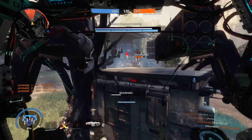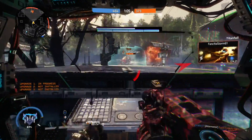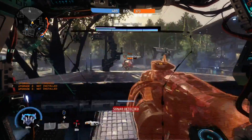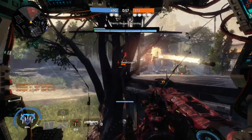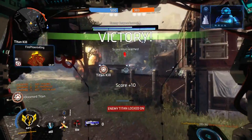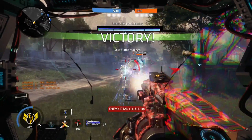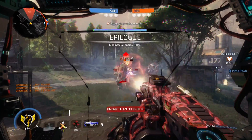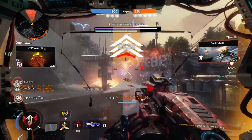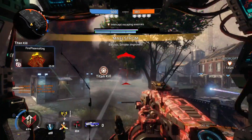At first I was struggling, as you can see from the montage, but now I understand that this is a Titan that's a balance of both offense and defense. You want to drain shields and be combat effective, but still be ready to be on the defense whenever the time comes. You've got your Energy Siphon, which gets you some energy shields back — and look at this, it drains the shield. This class setup, guys, you need to try it.